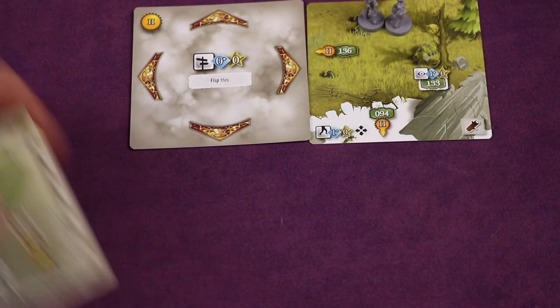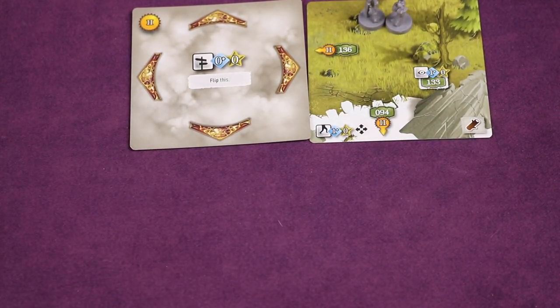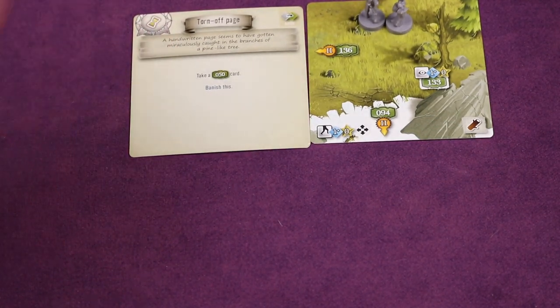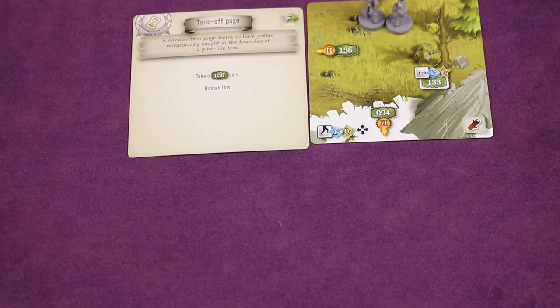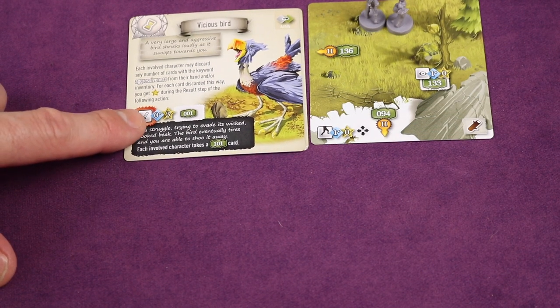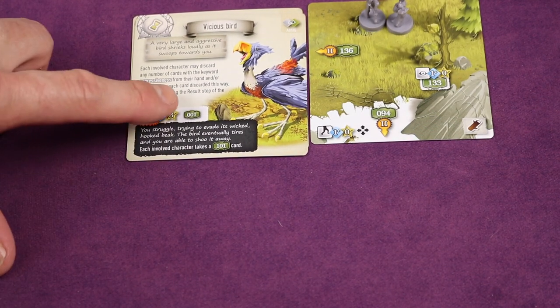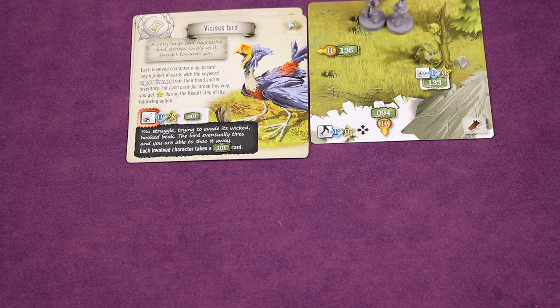Once resolved you'd put the number there and see what land it is — I'm not going to do that because I don't want to spoil things. Sometimes it could be something like: 'A handwritten page seems to have gotten caught in the branches of a pine tree — take card 50 and banish this out of the game.' Sometimes it brings out other cards. Sometimes you'll need to fight things, like vicious birds — a mandatory fight where you can pull as many cards as you want but need three stars. If you succeed you get card 001; if not, you struggle and take card 101.